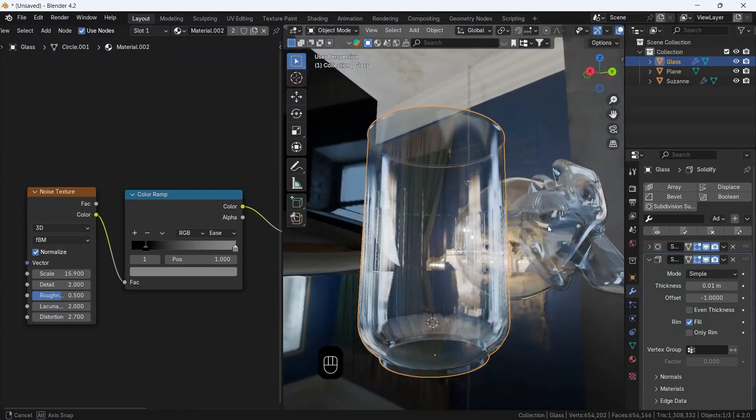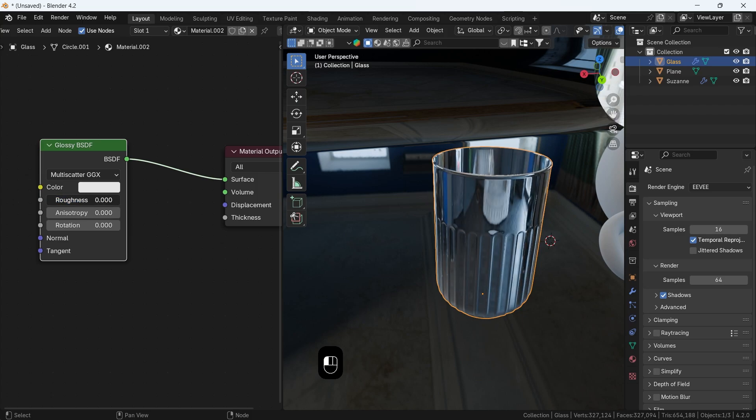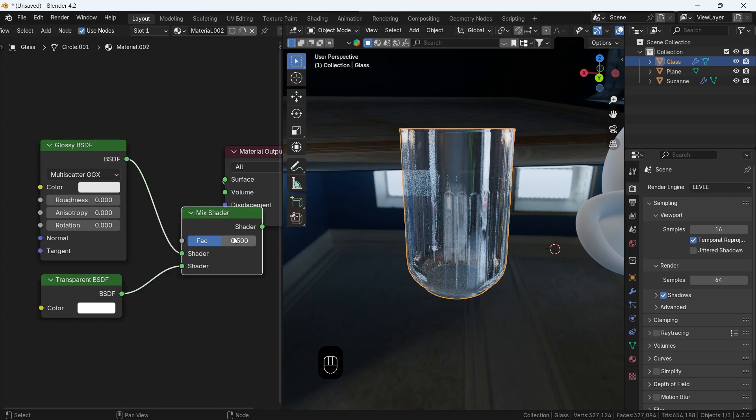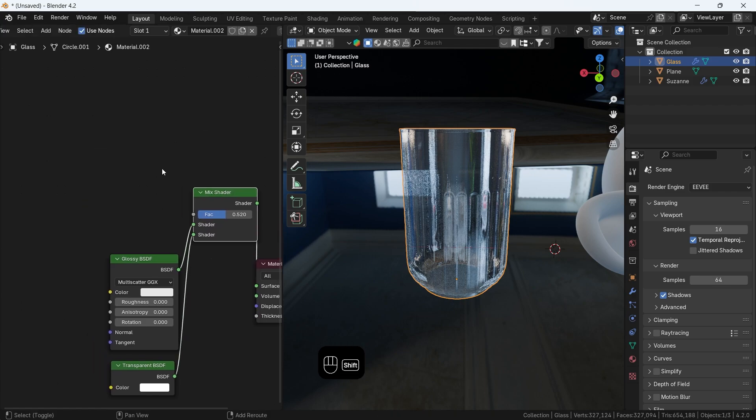How about glass in Eevee? You can go with a glossy shader, and that will make it like a metal once the roughness is on zero. But with a transparent node mixed with it, we will get something of both, which is what we want: reflections on the borders, and a see-through part in the middle.